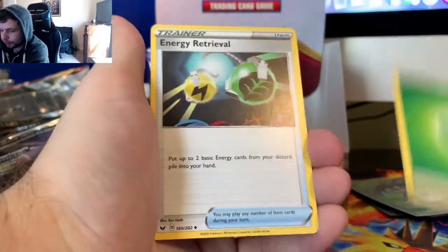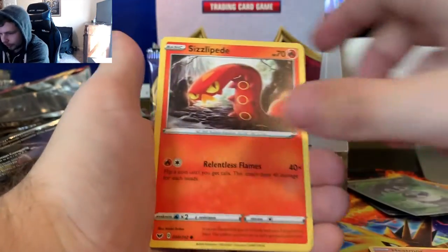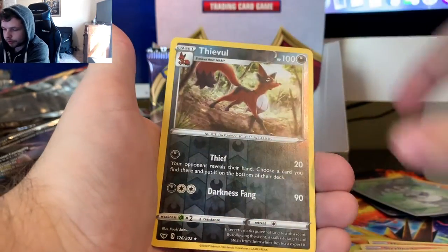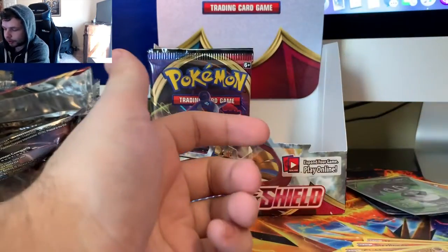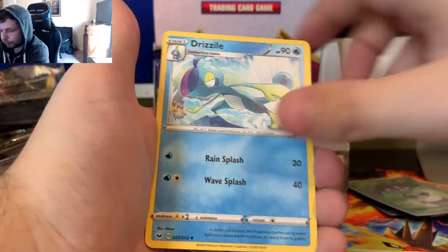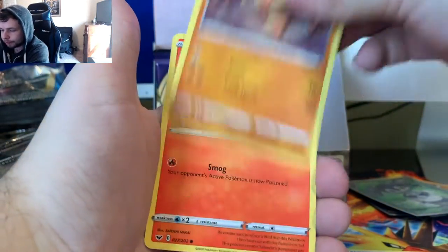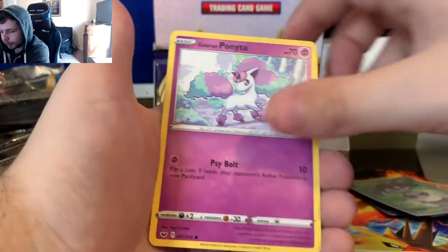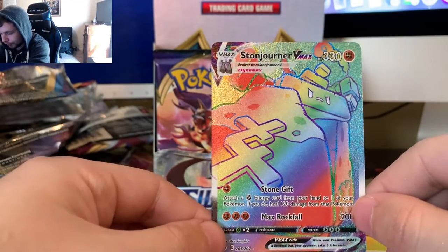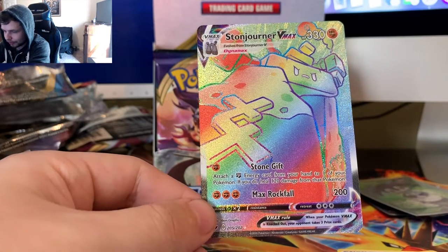We got a Leaf Energy, Energy Retrieval, Ferrothorn, Heatmor - that is a cool art - Sizzlipede, Yamper, Clobbopus, Cottony, Chewtle, Thievul, and a regular rare Mudsdale to finish off the first half. Fire Energy, Pokemon Catcher, Drizzle, Evolution Incense, Krabby, Cufant, Baltoy, Salandit, Galarian Ponyta, Snom, and a Rainbow Rare Stonjourner VMAX. We pulled a Rainbow Rare today, guys. Wow!